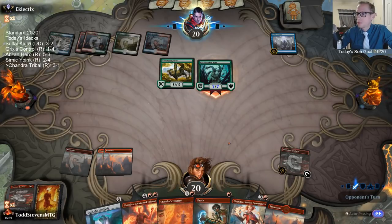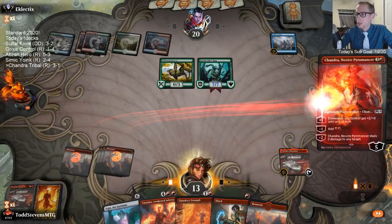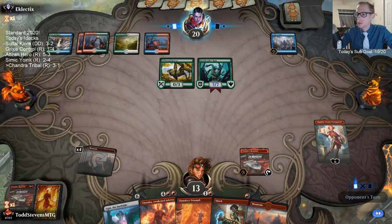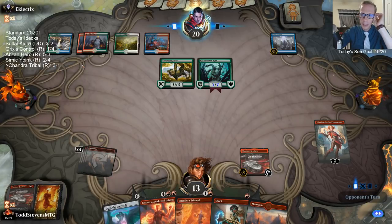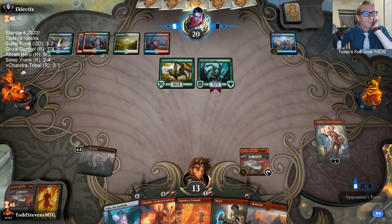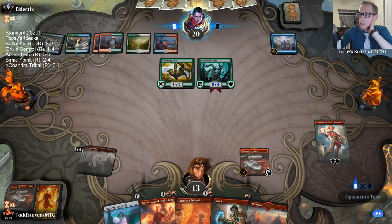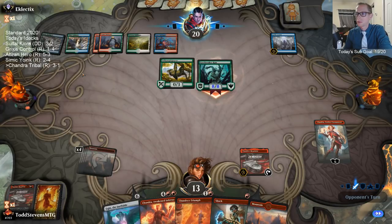Good hand. GG. Best of one! Bloodbond helps Gate decks — it makes their lands enter untapped instead of tapped. This is like the perfect opener for them — just all Gates.